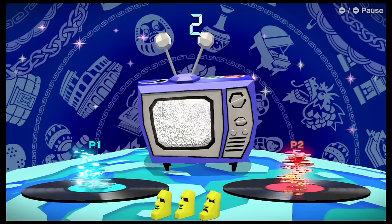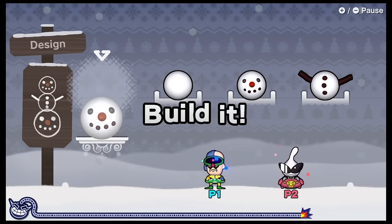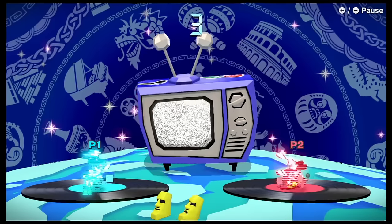WarioWare: Get It Together! is an excellent fast-paced co-op mini-game experience. You're just playing a bunch of micro-games and you don't really have time to adjust or learn how they go — you just have to wing it and do your best. Playing this with a friend can be a really chaotic and fun experience.